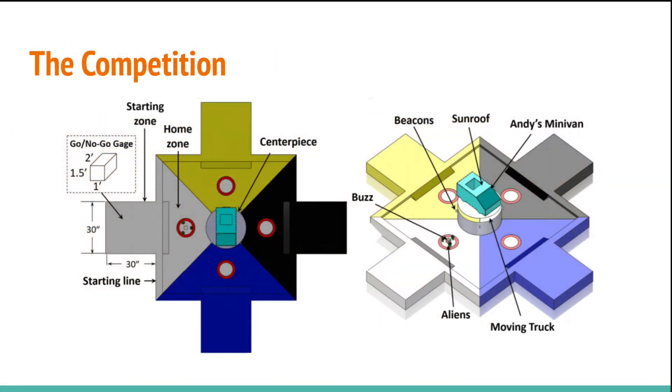In this semester's competition, the robot must successfully deploy, move Buzz out of a certain zone without disrupting the aliens in the zone, lift and hold a rocket at least 42 inches above the floor, and deliver 3 RC cars into a rotating centerpiece.